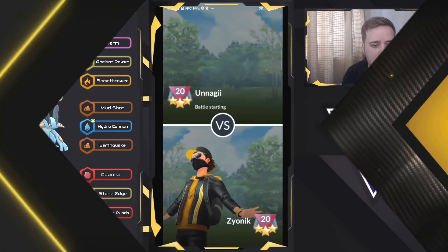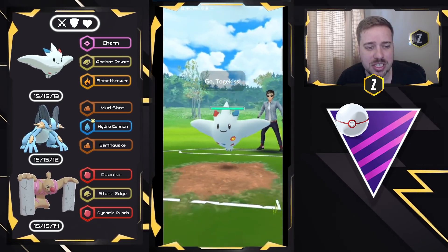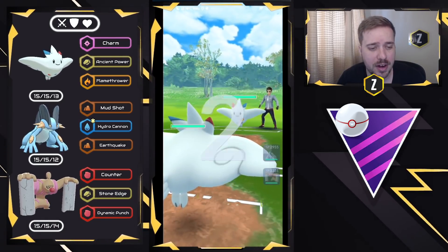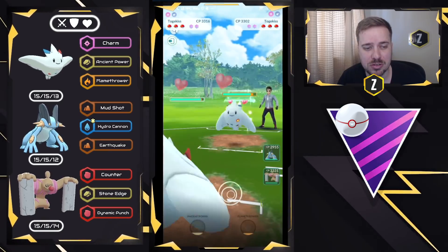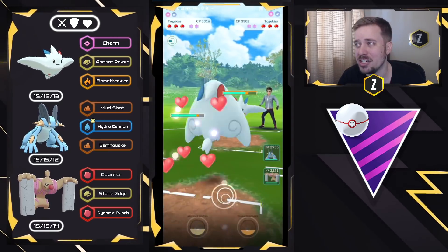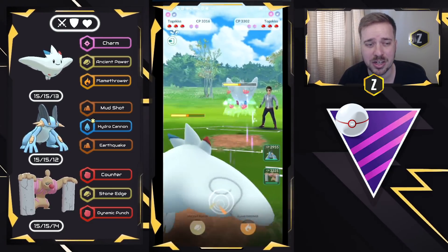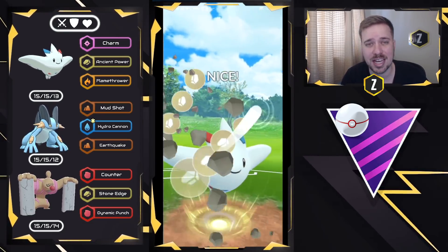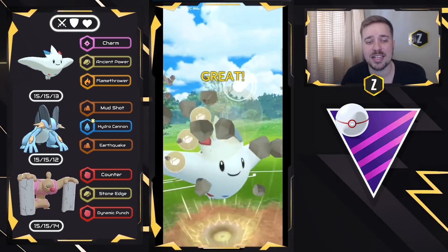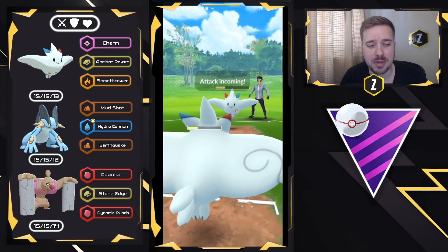Moving into the next battle. We have Togekiss versus Togekiss — a mirror fight. Theirs is a Best Buddy, as you can see with the ribbon, so I'm guessing it's going to have higher attack than me. I do have 15 attack. Notice the IVs on my Pokemon — none of them are Hundos, but I prioritize having 15 attack on all of them. If I'm going to have a lower stat, I might as well take it in HP. We do get a shield with Ancient Power.